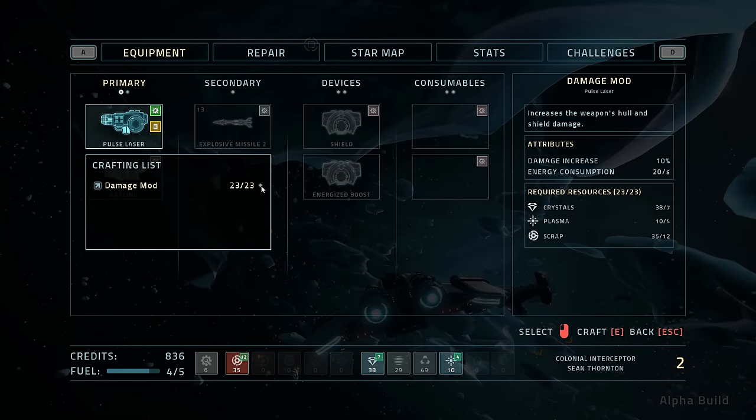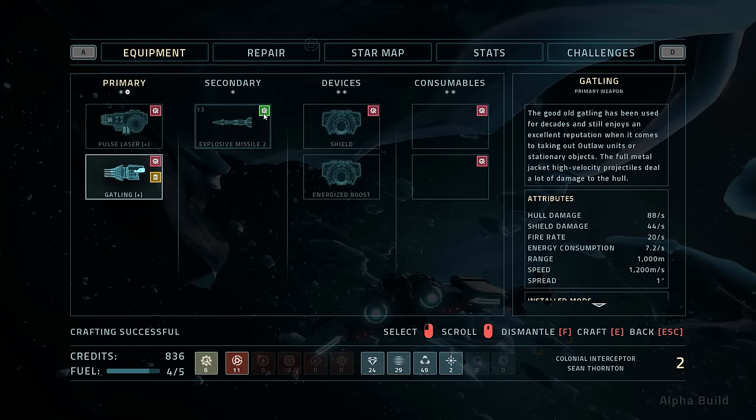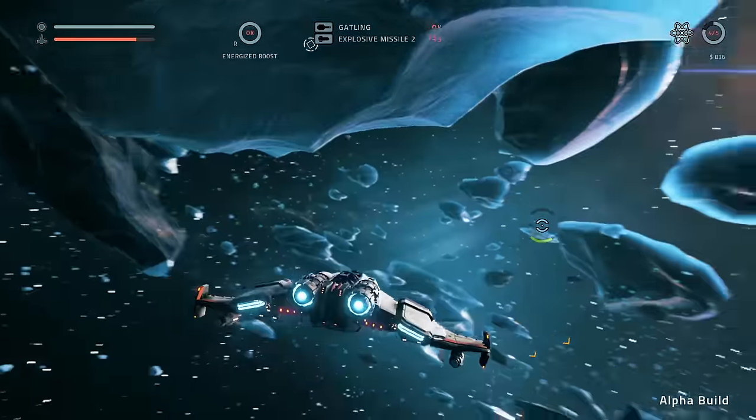It takes 23 something. Increases the weapon hull and shield damage. Requires 37 crystals, 10 plasma - or is it the other way? No, it must be 7, 4 and 12. Okay, let's go ahead and get that. Got the damage mod and the Gatling gun damage mod as well, and that's all we have for now.